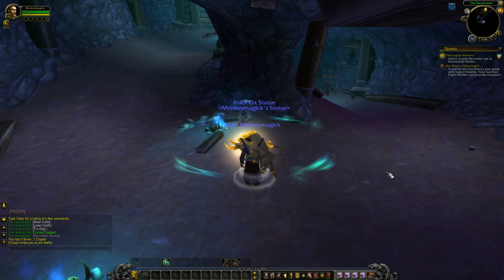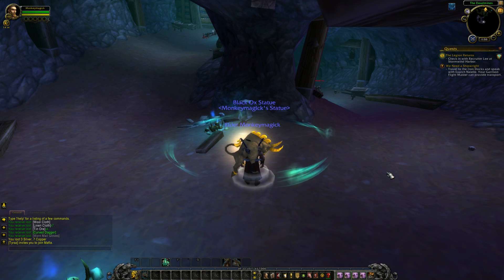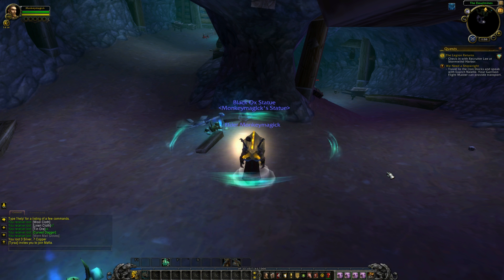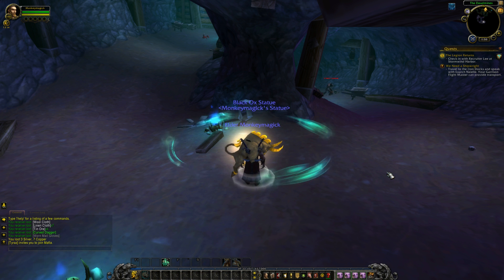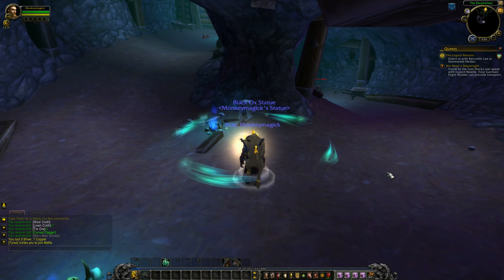For Alliance, you can use any class, but I would suggest using a Windwalker Monk with Ox Statue and Chi Orbit so you can do this semi-afk. You just fly over to Westfall and go underneath into the caves towards the Deadmines. When you arrive at the spawn location of the Foreman, you can set up your totem and check every 6 minutes to loot and refresh your totem while you do something else.